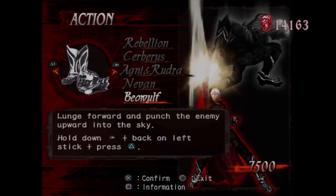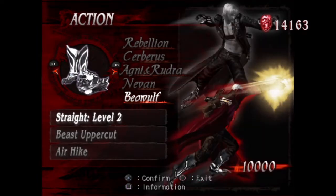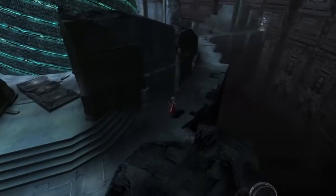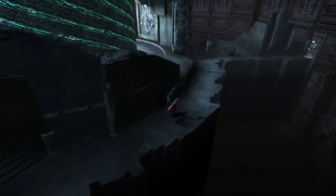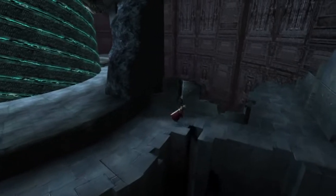His basic melee combo is two punches then a kick. Virgil's one of his main attacks in the previous boss fight was also two punches then a roundhouse kick. Basically this weapon is Capcom showing off that he also did Street Fighter.